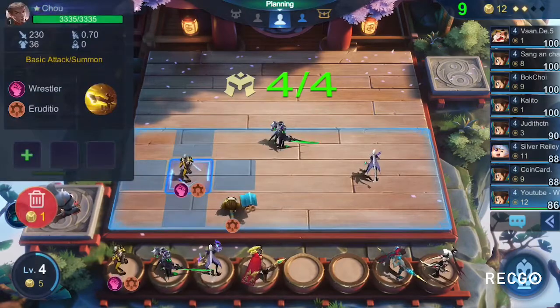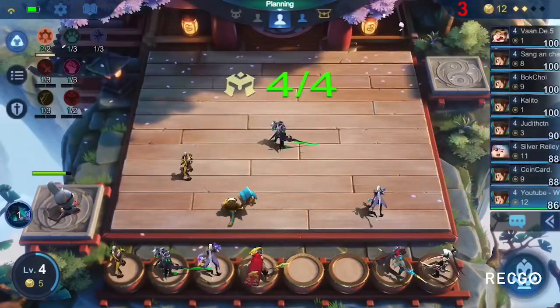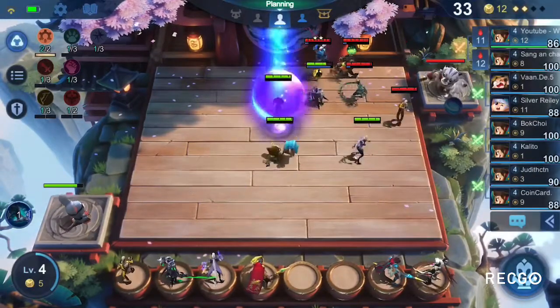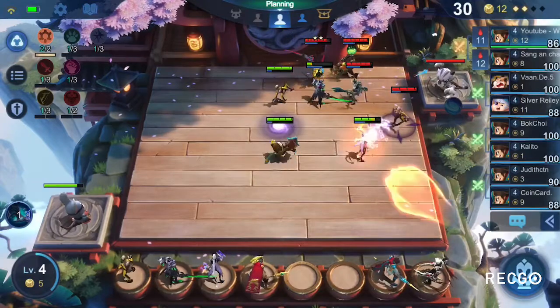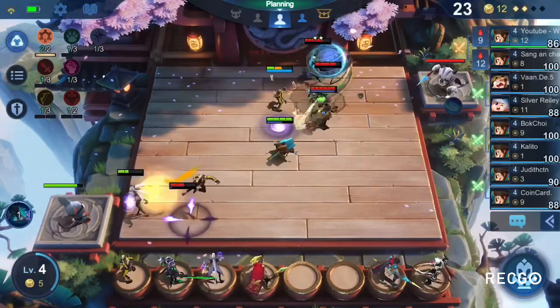The main thing at the start is just try to get a Mardis and try to get a carry. Also an Argus — Argus is going to stay in there the whole time. If you can go ahead and get that flicker spell on him, it's just going to help your initial team fight.